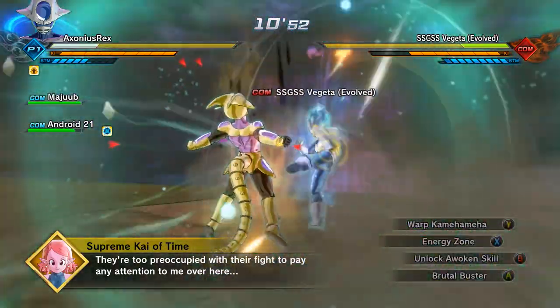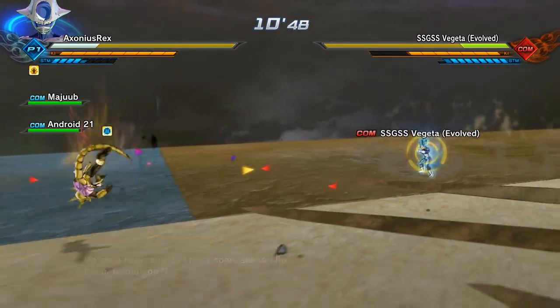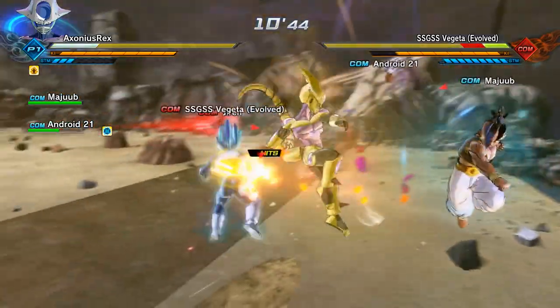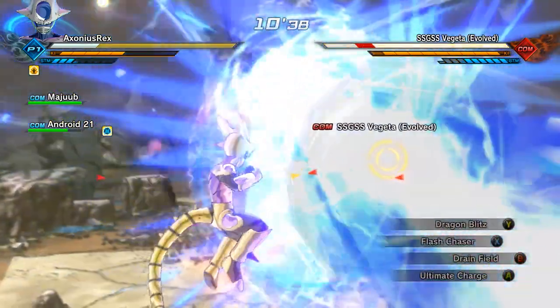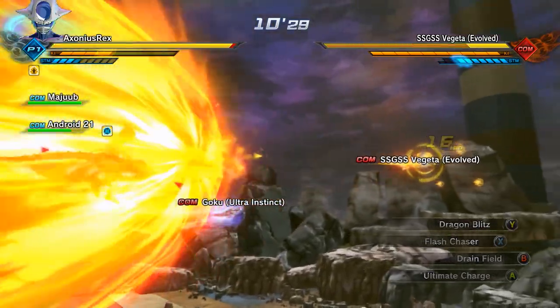Which sounds very difficult and one-sided - because it is. But one thing I will say is just go after Mastered Ultra Instinct Goku first. Try and just spam ultimates on him more than anyone else, because he has the full auto dodge - he will dodge pretty much anything that's not a ki blast, and he tends to do a bit of perfect blocking himself. The more people you take out the better.